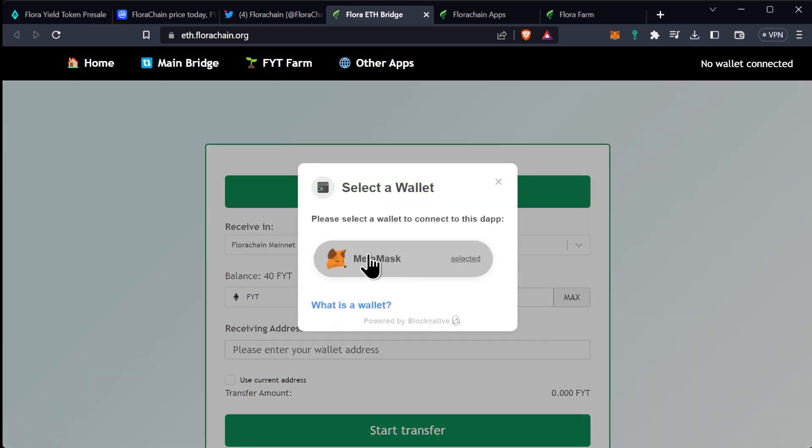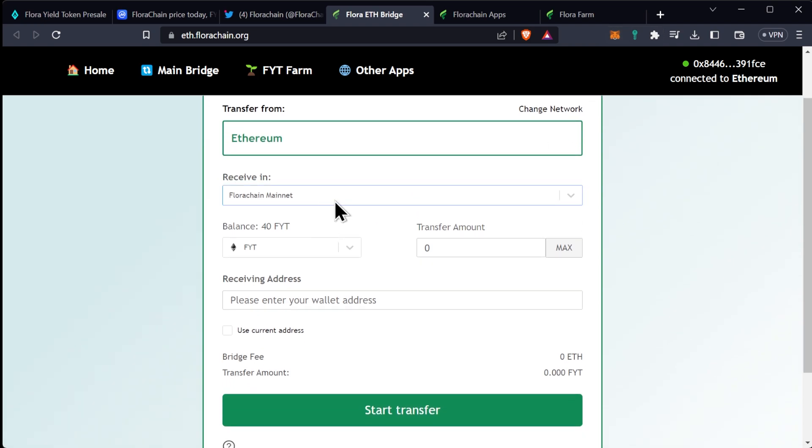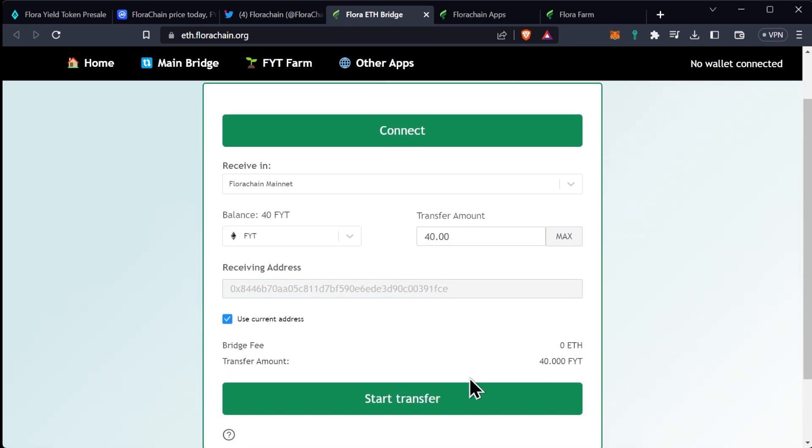We're going to click connect wallet and select our MetaMask. Then we are going to go up to MetaMask and select the Ethereum main net. At that point, we are going to be transferring from the Ethereum chain over to the Flora main net. We have 40 FYT in here. I'm going to say max, and then we're just going to copy the same wallet address from our Flora chain within MetaMask and paste that in there. If you're utilizing MetaMask on both the Ethereum network and the Flora chain network, it'll be the same address.